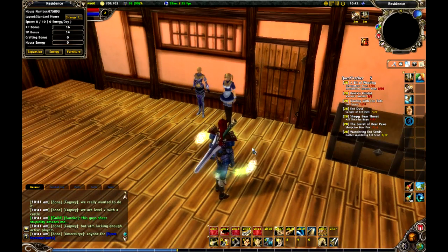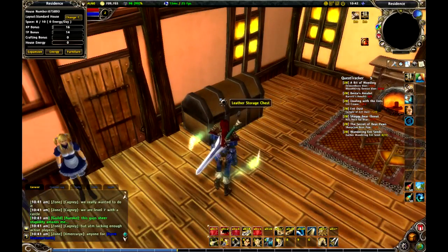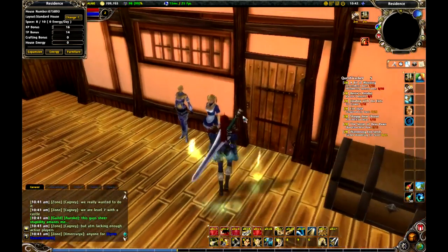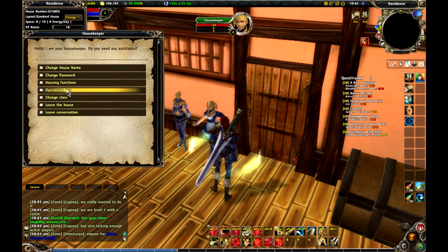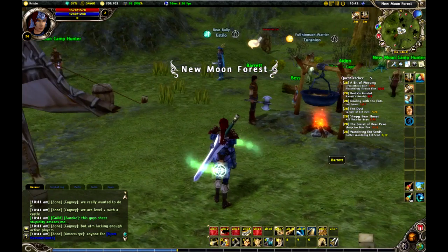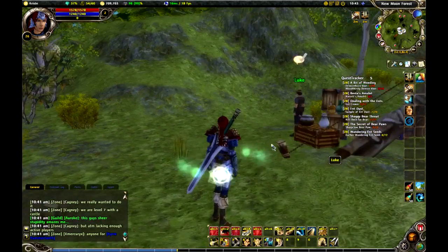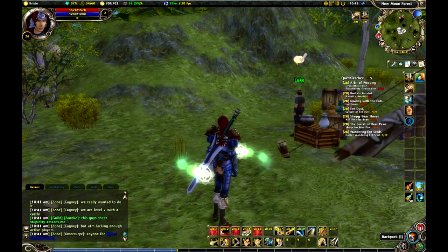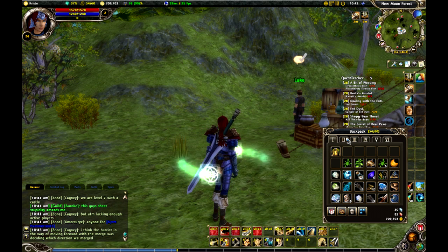So if you need to change classes, swap out armor, or grab stuff out of your chest, you can do that. Then when you leave by talking to your housemaid and clicking on Leave the House, you appear right back at Barret's camp. The Home Sweet Home Rune is a quick way to switch classes when you're out farming and someone says, 'We need a priest.' Boom — just switch and come right back.